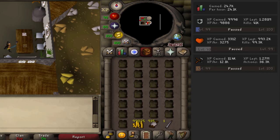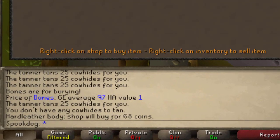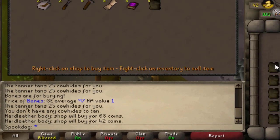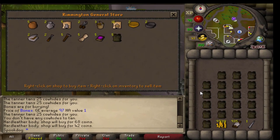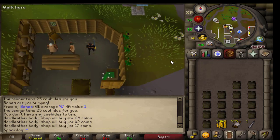I was getting 12k crafting XP per hour — I was surprised it was better than the other methods, but this is only with dropping the bodies instead of selling them to the general store. I used up 975 GP and 65 thread. The bodies sell for 68 GP, which isn't a whole lot, and I feel like selling them would probably decrease your XP per hour by a lot. So if you're staying free-to-play and have a lot of GP, I would do this method because it's not like you're going to use your GP for much else.